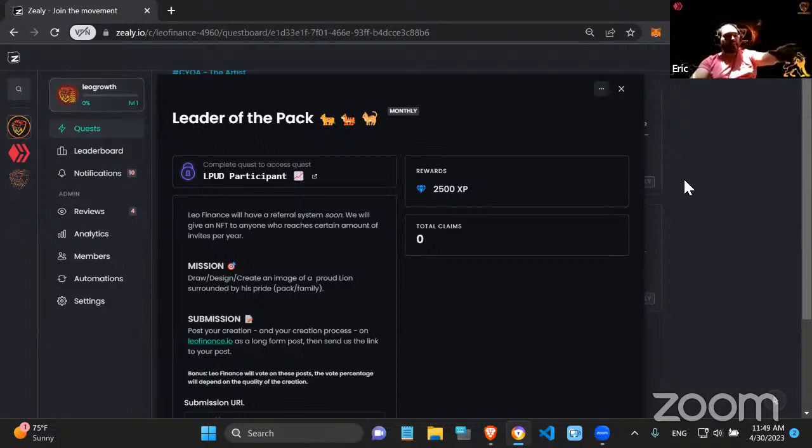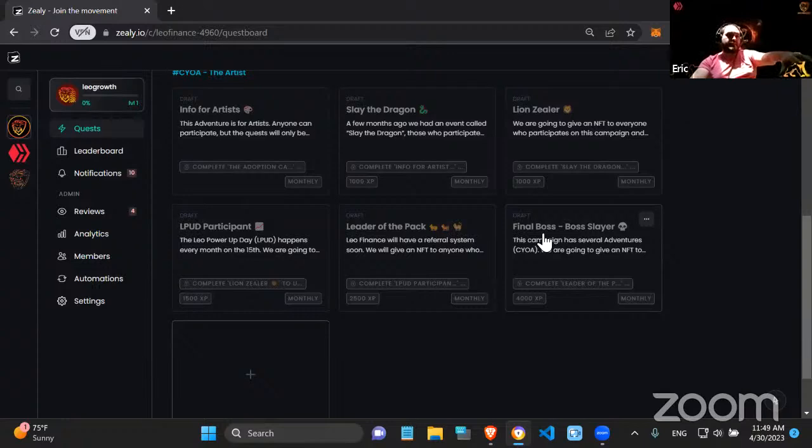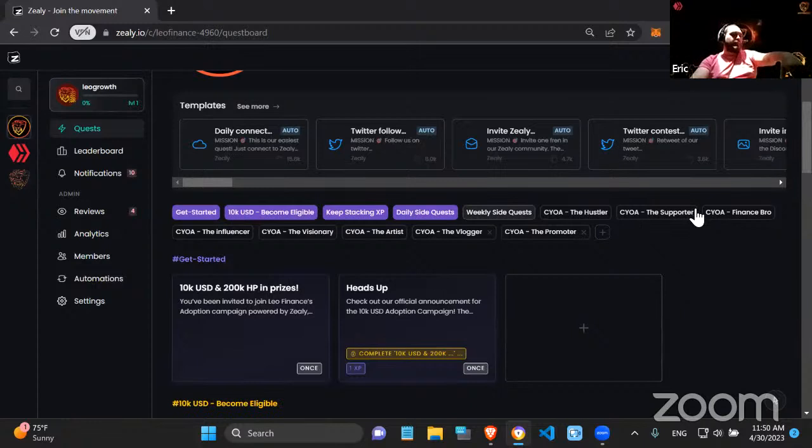We have the Slated Dragon quest, the Lion Sealer NFT for the top 100 people in the campaign, an NFT for LPUD, and an NFT for the upcoming referral system on LeoFinance — anyone who reaches X levels of invites gets an NFT. The final boss NFT — the Boss Slayer — will be designed by the artists who engage on this campaign. The Vlogger is the same as the content creator path but in video form. The Promoter adventure is still being designed.